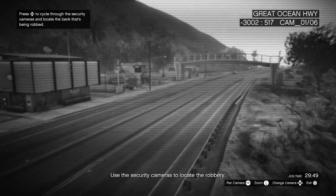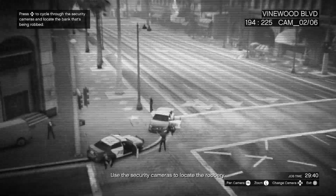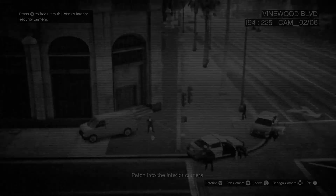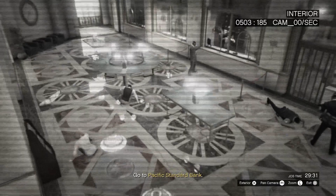Walk up to it, press right on the d-pad once again, and we are going to navigate through the cameras by pressing right on the d-pad. We are going to see a bank being robbed. Once you guys see that, move on over to your left, press X, and go ahead and hack the computer by pressing X again.